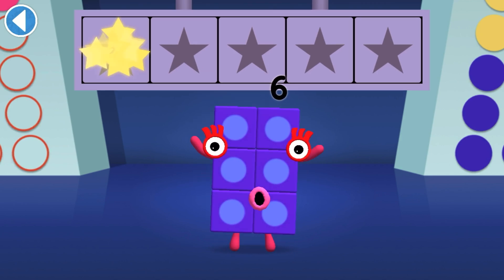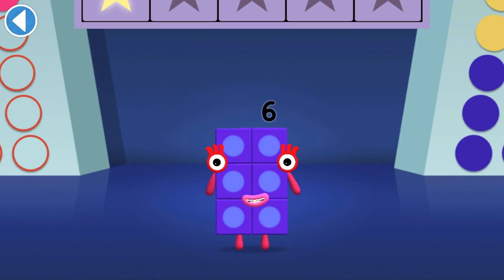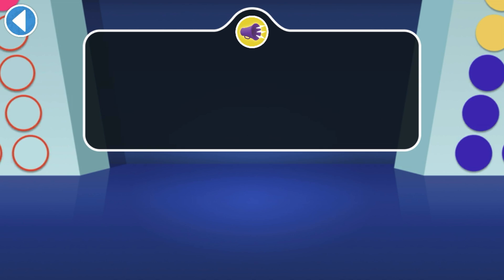Well done! You've won a super shiny star. Find the even number block — it's got an even top.